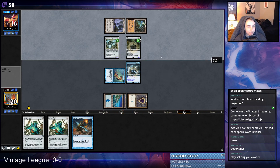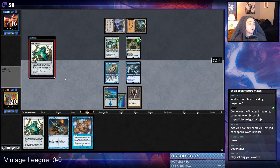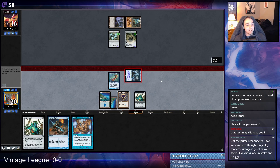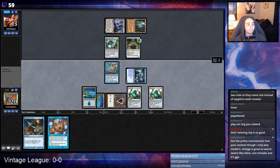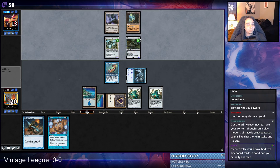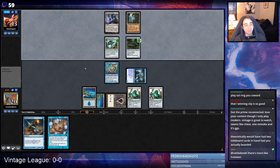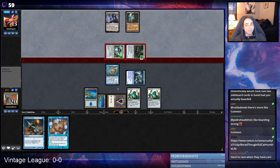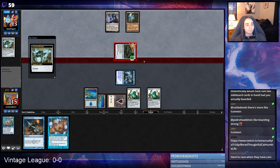If we just draw a Runed Halo and we win the game — well, I guess they would just hit with these. This is so bad. I'm just so dead. Oh maybe they'll play Sol Ring, maybe it'll be fine. What we'd have is Energy Flux, and we would just snap-win the game — or snap-lose all our Aether Vials. We kind of just need to draw Runed Halo.